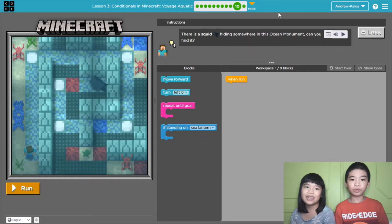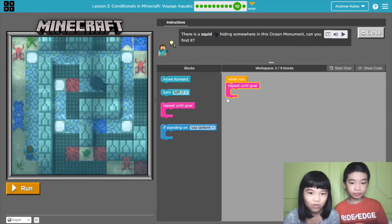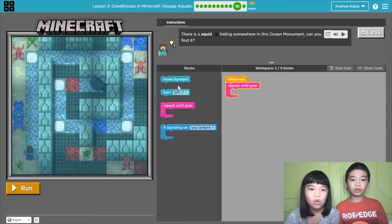So now we are in Less Than Three. This is in Minecraft Forge Aquatic. The instruction says there is a squid hiding somewhere in this ocean monument. Can you find it? And there is a turtle here — so cute! So we need to go to the squid.